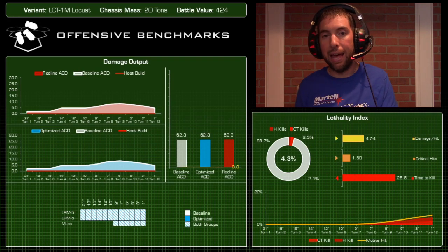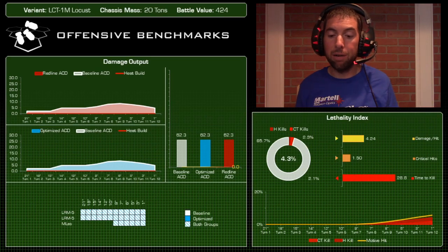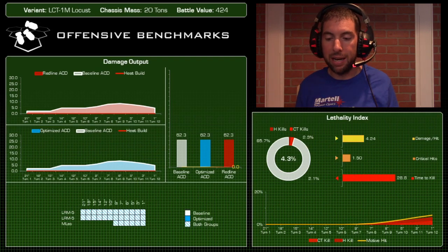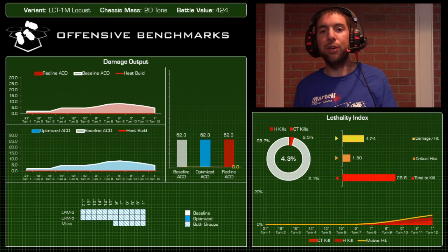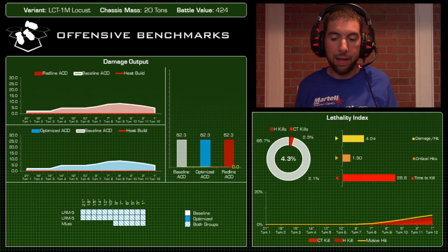Time to kill was 28.8 turns — not great — but the Javelin is 10 tons heavier, 150% the size of the Locust. So you take these numbers with context. Overall, I was impressed it could do this kind of damage. For 424 battle value, if left unchecked, this Locust can do some real damage.